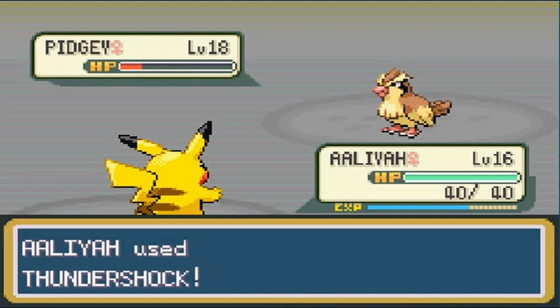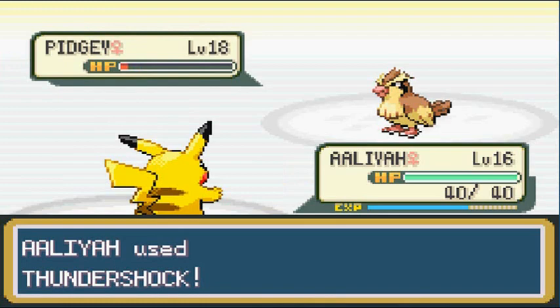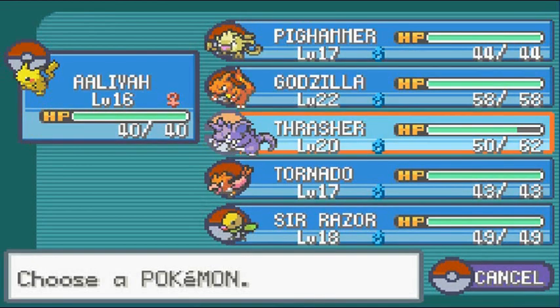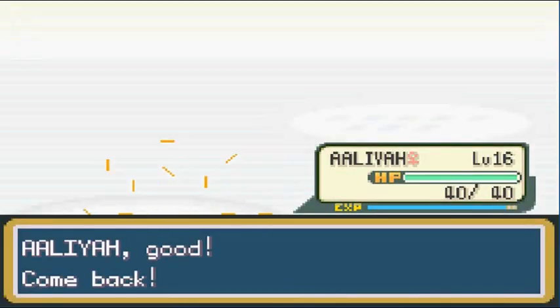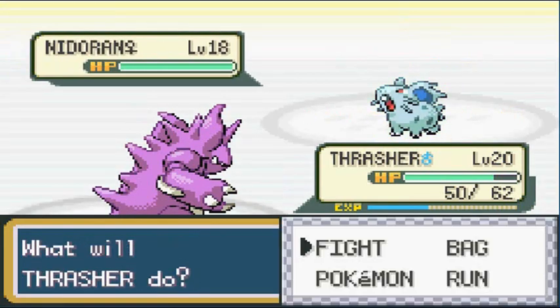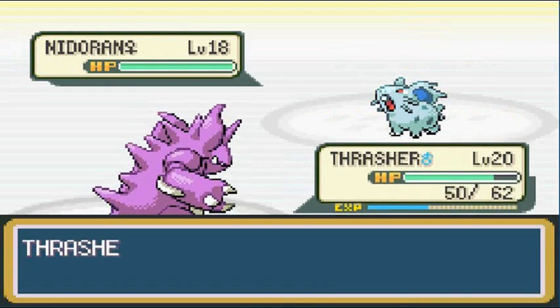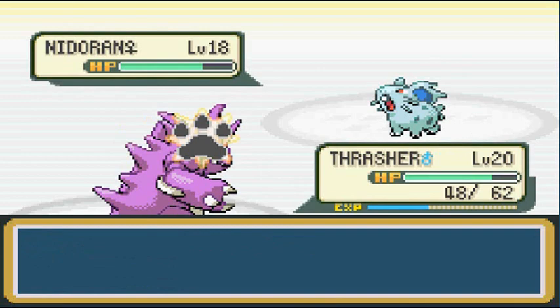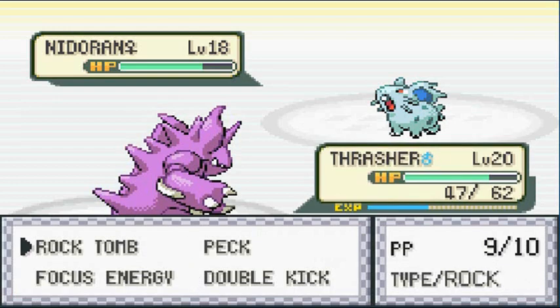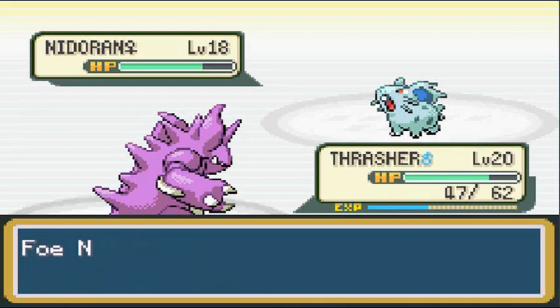Thundershock — oh yes! Not so good now. Nearly growing a level. The trainer is coming out with a Nidoran Female, so I'm going to use Nidoking to prevent poison. Nidoran Female, meet your king — Double Kick! Not very effective but hits twice. She's doing the Double Kick back too. I wish I could learn Horn Attack right now, but I don't know when I evolve.